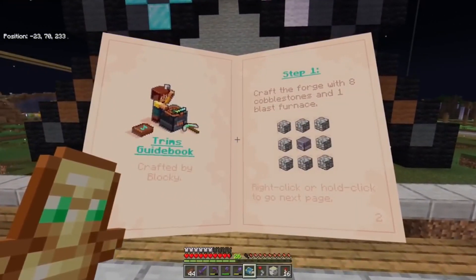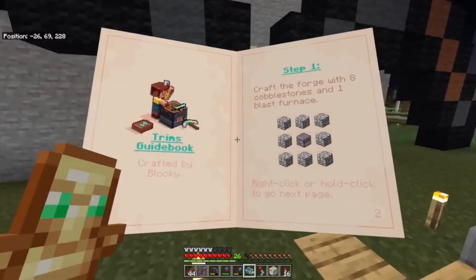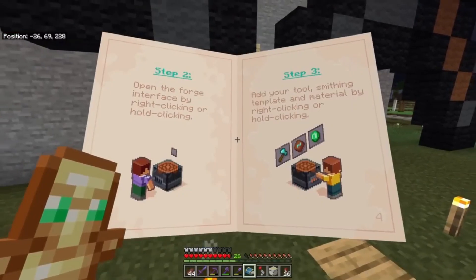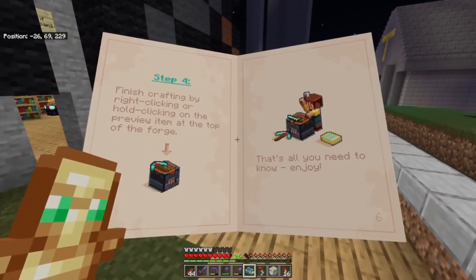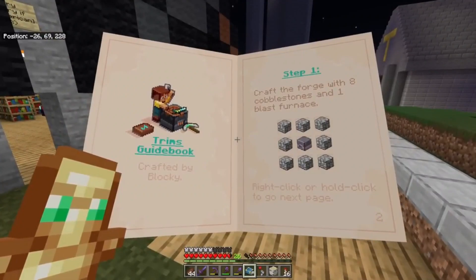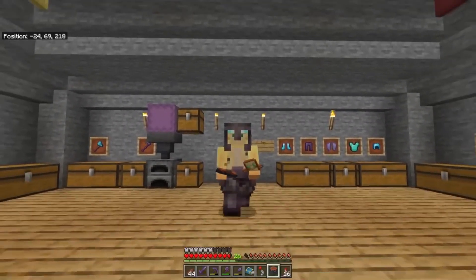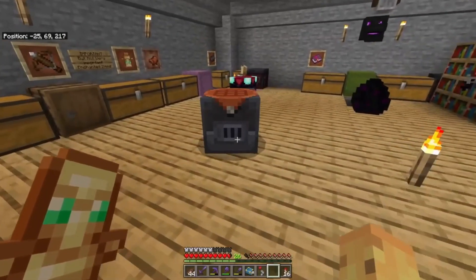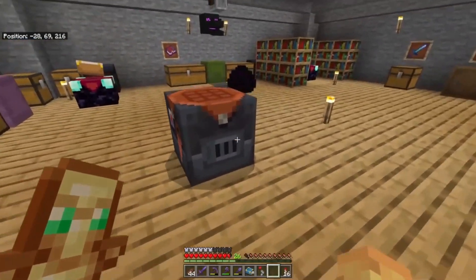Another interesting addition is the Armor Trims add-on. This one allows you to customize your weapons and tools with unique designs, using different materials and smithing templates to create personalized armor and tools. While it doesn't add any new enchantments, it offers a level of customization that many players appreciate. Fans appreciate the creative freedom it provides, and the ability to trim and personalize tools and weapons makes it a popular choice for those who love to add a personal touch to their gear.